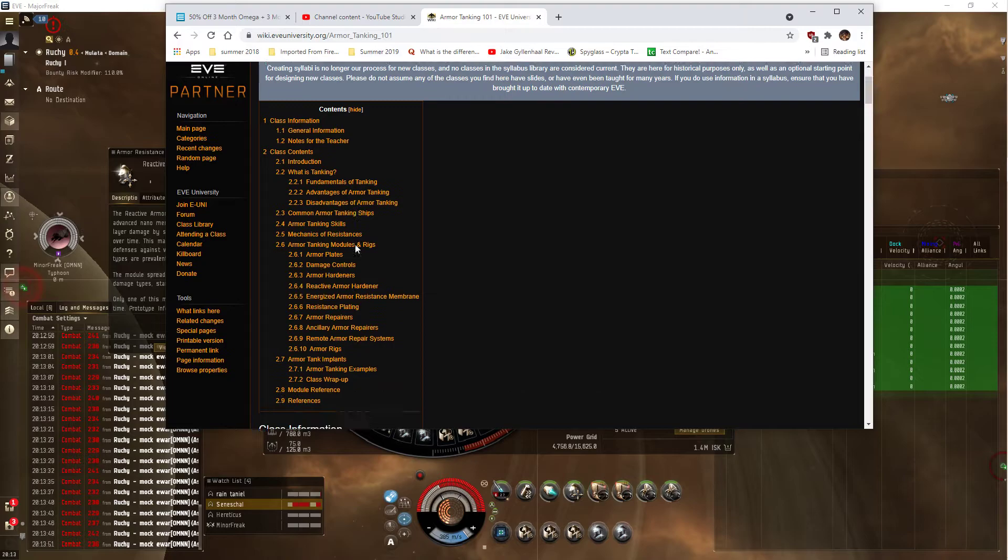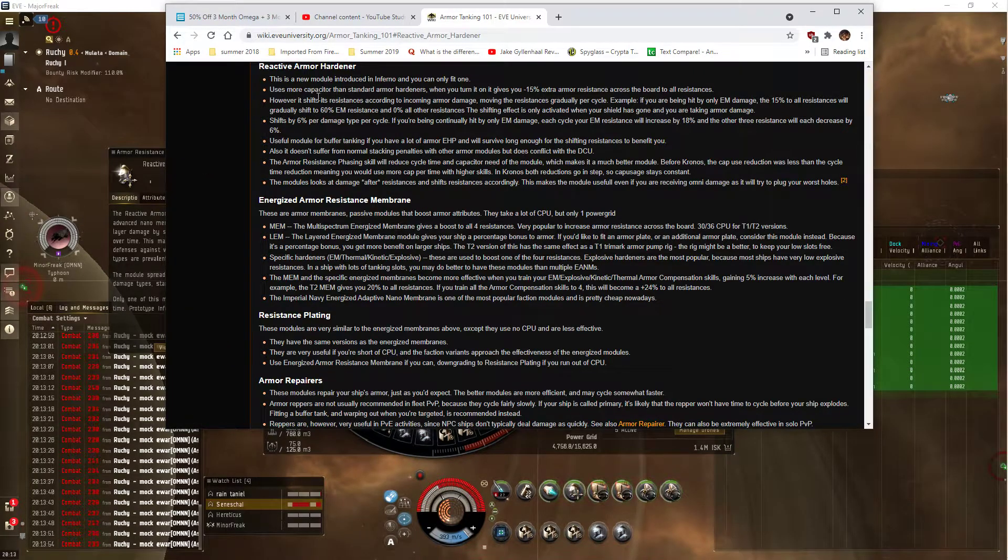Reactive armor hardener. Let me just watch it as I read. Shift by 6% per damage per cycle. If you're being continually hit by only EM damage each cycle — well, obviously. The module looks at damage after resistance and shifts resistance accordingly. That might be the one to look at. Modules looks at damage after resistance — shifts resistance accordingly.